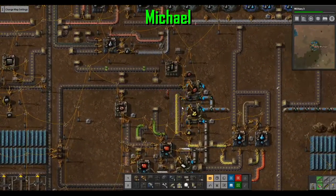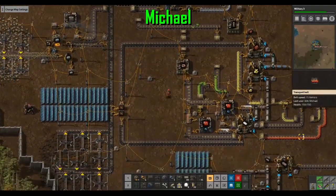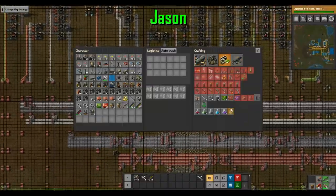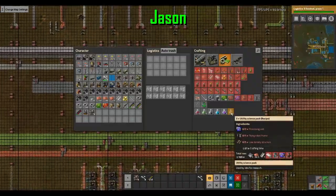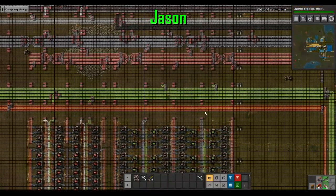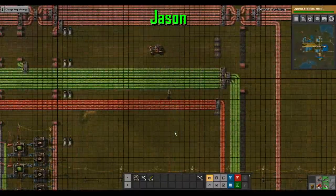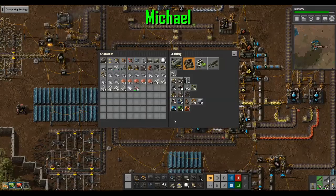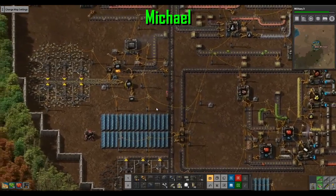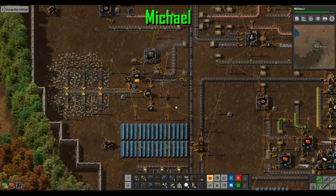The spaghetti is getting to be too much. I needed plastic. What do yellow science packs need? Processing units, flying robot frames, and low-density structures — that's an investment. Blue circuits alone are a pain: they cost 20 green circuits, 2 red circuits, and 5 sulfuric acid. I don't have the liquid yet.